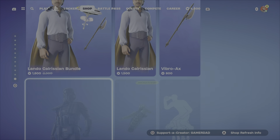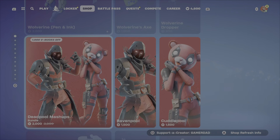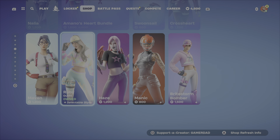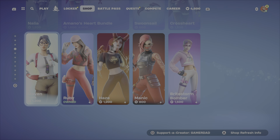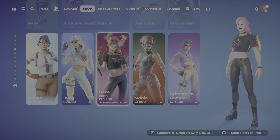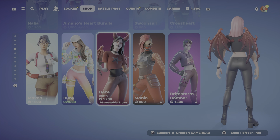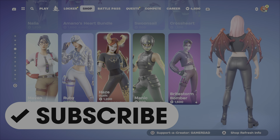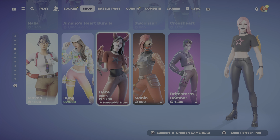The Item Shop is ginormous — there's lots of stuff here. My Hero Academia people, I know people have been asking about that, so I'm sure lots of people are happy about that one. If I was to pick a favorite, it would be a little tough — I like Ruby, I like Haze, I like Manic. Comment down below and let me know what your favorite item is and if you're picking up anything from the shop tonight. Shout out to all those who used my creator code — I'll be giving a couple shout outs tomorrow night. Don't forget to hit that subscribe button and please use my creator code. Have a great evening — this is Gamer Dad out.